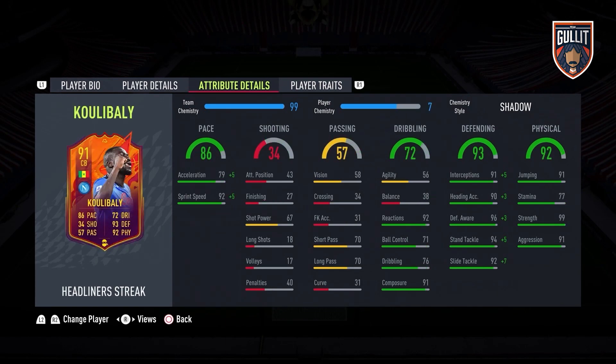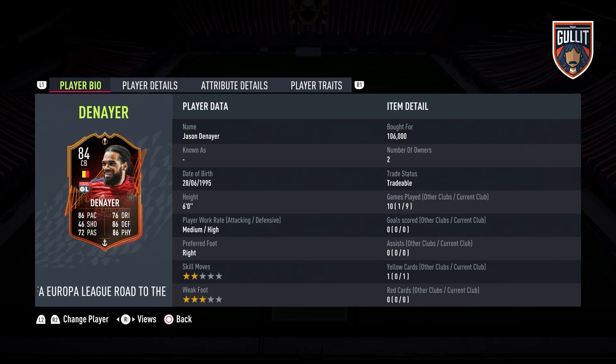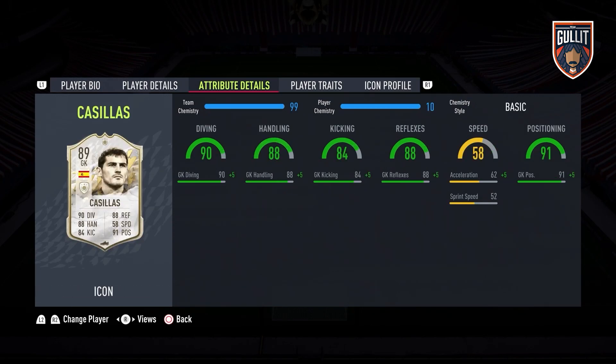For center backs, you always want at least 85-plus pace in this FIFA — there are plenty of options. Focus on strength, good acceleration, and good sprint speed. Ideally both stats are in the same category, like 85 acceleration and 85 sprint speed. Good defending attributes are obviously common sense. I also prefer center backs to be at least six foot one — they need to be tall, physical, and win aerial duels. Denier at six foot is acceptable, but that is the perfect example of the acceleration and sprint speed stats you should look for.